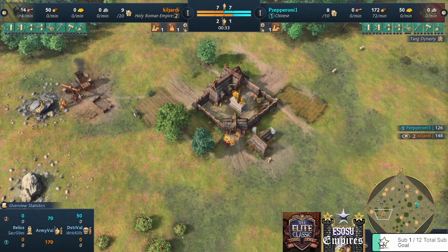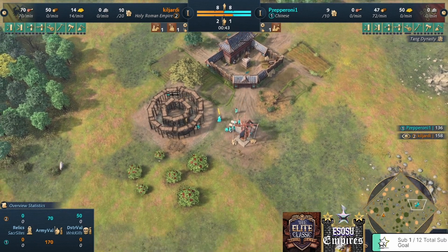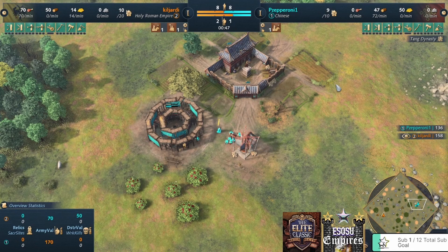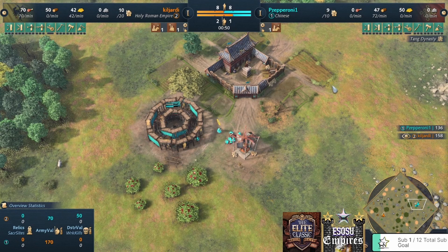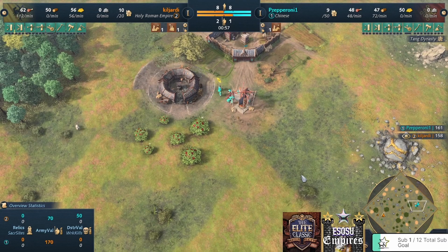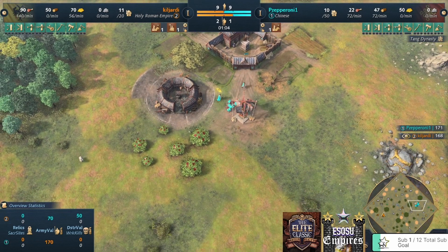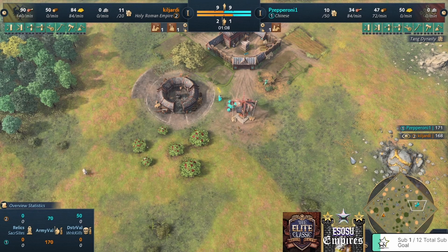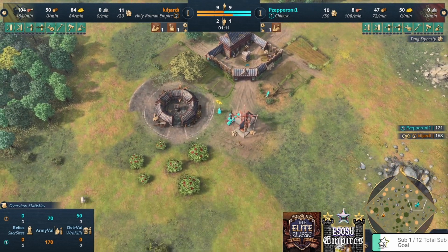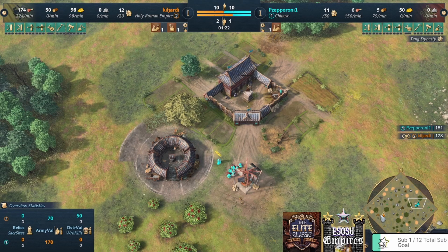It's between Killjardy in the color orange playing as HRE, the Holy Roman Empire, and his enemy Pepperoni One, also known as Mr. Merlin, a fellow content creator here on YouTube — check his channel. He's playing as the Chinese. This is the second match of this best of three. This is a very hard matchup for our Chinese player — perhaps one of the toughest matchups in the game. HRE and Chinese do similar things, but HRE does it first and better, and those armored units really counter the composition the Chinese like to go. But Chinese still has way more versatility and mobility.